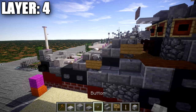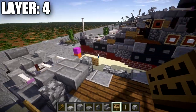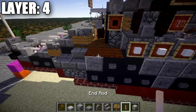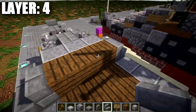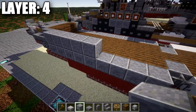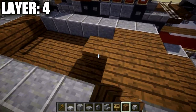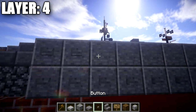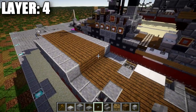Place down a stone brick upside-down stair off this polished andesite block, and to both sides place a cobblestone wall with a sign coming off it to the sides. Then place a row of three polished andesite across with a stone brick slab on both ends, followed by a row of three spruce wood planks across with a stone brick stair on both sides. Then run a row of seven polished andesite blocks back from the stone brick stairs on each side, filling the space in the middle with spruce wood planks. Add stone buttons to all the polished andesite blocks along the sides.